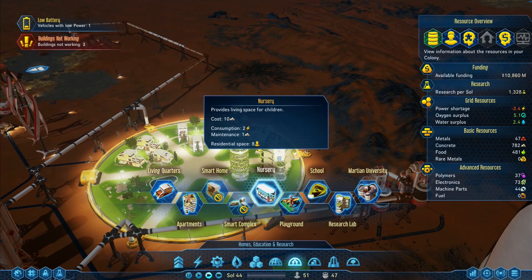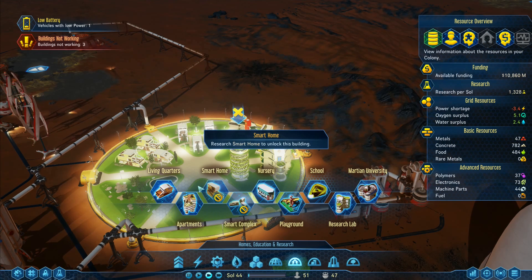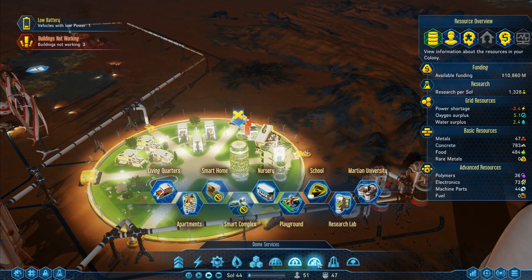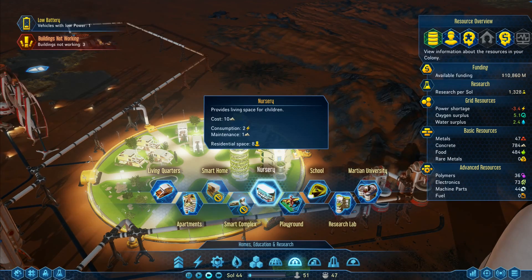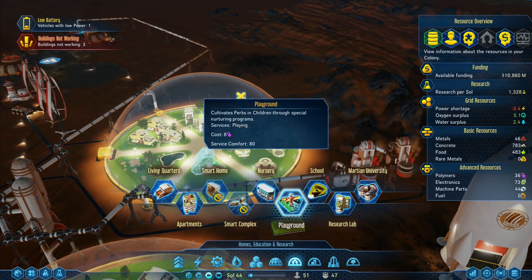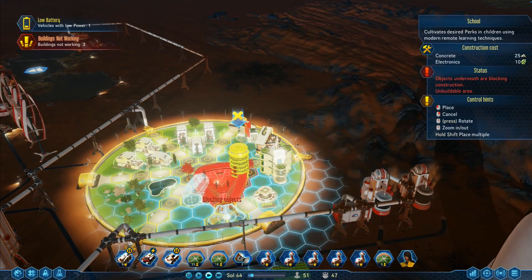Nursery — residential, doesn't take up anything. Neither does the playground. The school — residential space, Martian university — it says how many workers it takes whereas the nursery and playground don't. So I can put the nursery there and a playground, but I don't think I can fit a school in — the school is a big area.